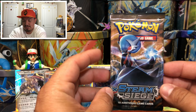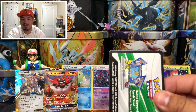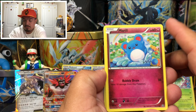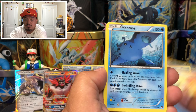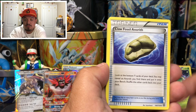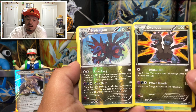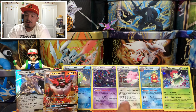Next booster pack is Steam Siege. Here we go — we have a Marill, a Shellos, a Mantine, a Klink and Klang, a Mankey, a Skiploom, a Claw Fossil Anorith, and then a Salamence and a Hydreigon — its evolution form! That is awesome — this is a reverse holo rare. And a Bisharp holographic rare. Not bad at all!